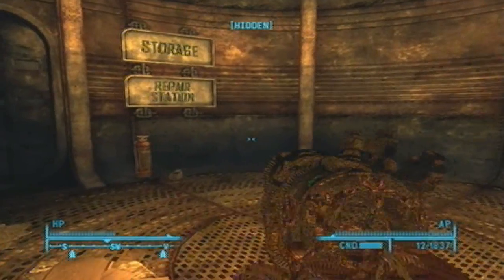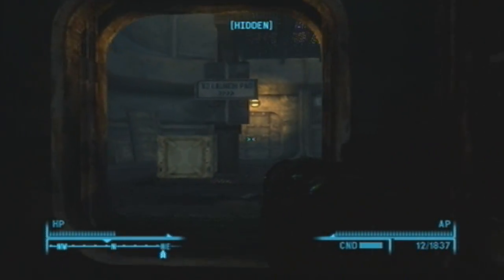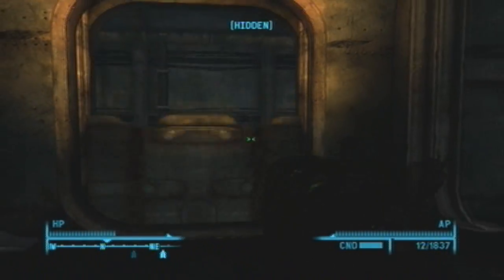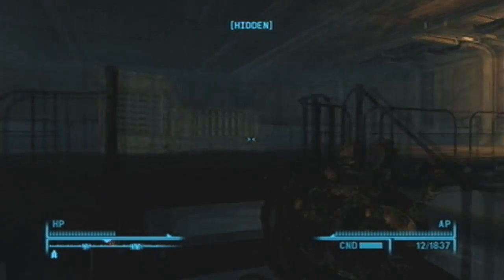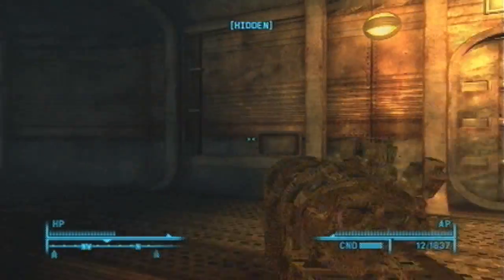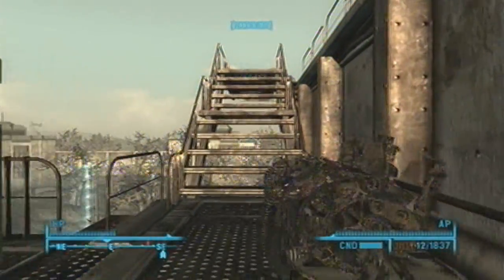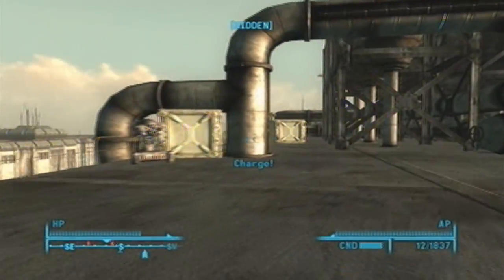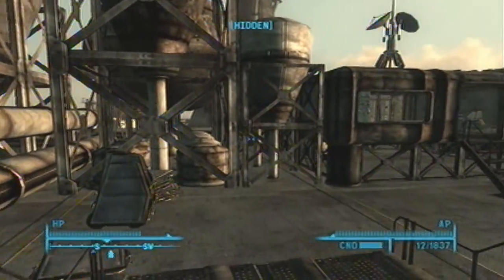Right here is Squad Sigma that you have to get through. Once you come through here, you want to go to the launch area — you go up the staircase here and into the launch platform. What I did here is just skip fighting all these robots. My character has 100 sneak with his Chinese stealth armor on — I have 85 base — so that's what I do.